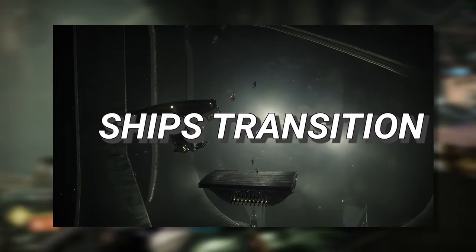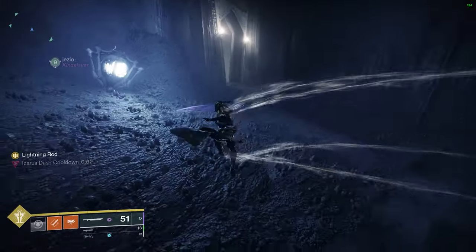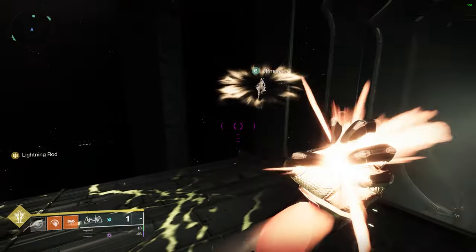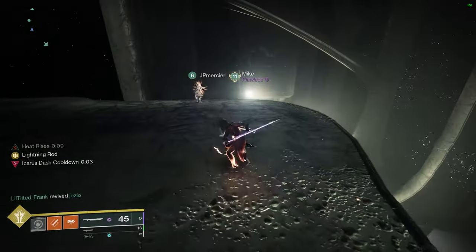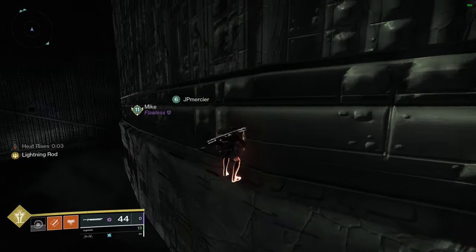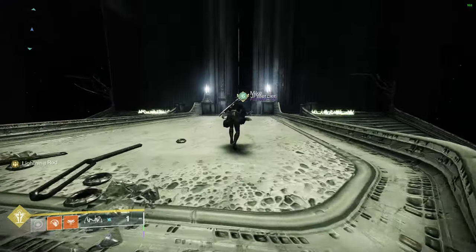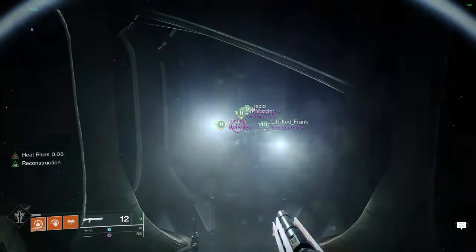Moving on to perhaps everyone's favourite section of the raid, the ship's transition. This area is really where you can show off the movement tech you've been learning in your spare time. What you're seeing on screen is one variation of the full Warlock skip. If you cannot weld skate, this is not a problem — all you have to do is make sure you have 100 discipline and Starfire Protocol equipped, pop Heat Rises at the last second, and simply sword fly across, dashing when it's off cooldown and refreshing Heat Rises at the earliest convenience.